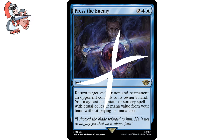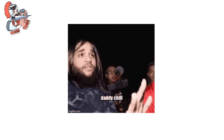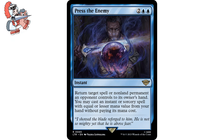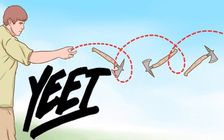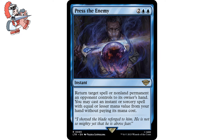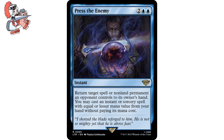Let's move on to the next card, which is Press the Enemy. Two blue blue instant from the Lord of the Rings set. It says return target spell or non-land permanent an opponent controls to its owner's hand. You may cast an instant or sorcery spell with equal or lesser mana value from your hand without paying its mana cost. This card is hella underrated — yes, we're paying a bit more mana, but not only can we get something bounced, but we can also yeet something off the stack with that return target spell ability. Very useful if an opponent has tapped out for a big spell and they don't have the mana to recast it the same turn. This can win you games if you play it right.